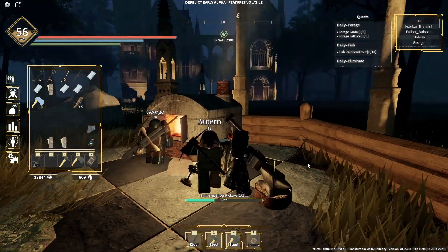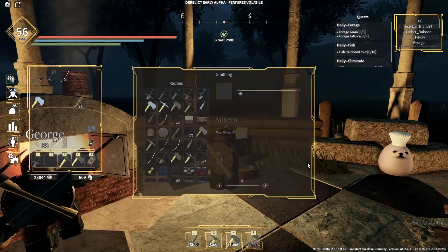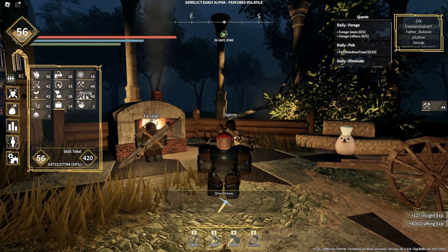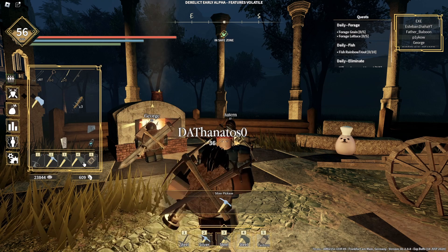Now that I have the materials I can finally start crafting it — and there you have it folks, I have now crafted the silver pickaxe. Let me check my mining level — and you can see I can now use it too.